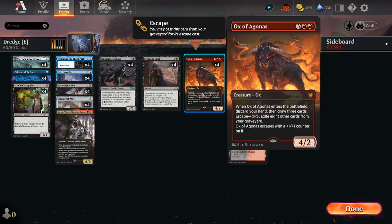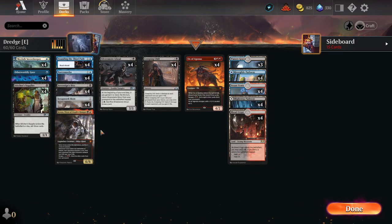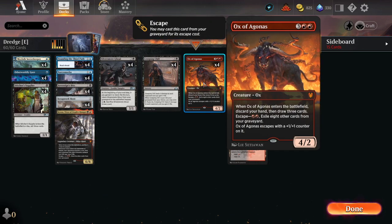Two of our main payoff cards. Ox of Agonis: three red red, a 4/2. ETB, discard your hand, draw three cards. It lets you dump cards you don't really want in your hand, and also lets you refill, find more mill effects, and get going while making a 5/3 attacker.